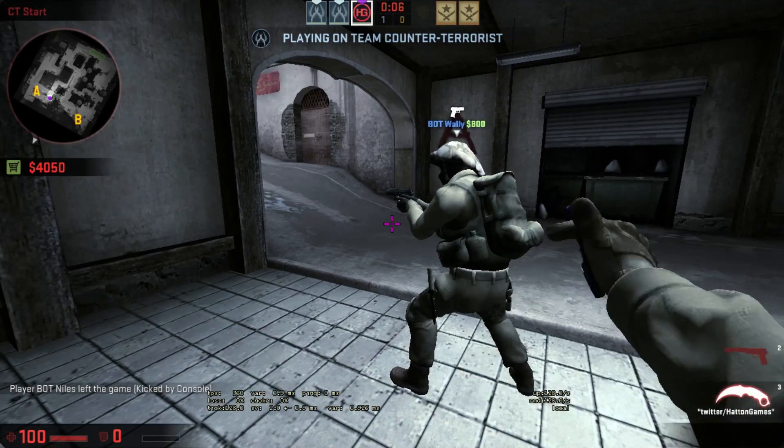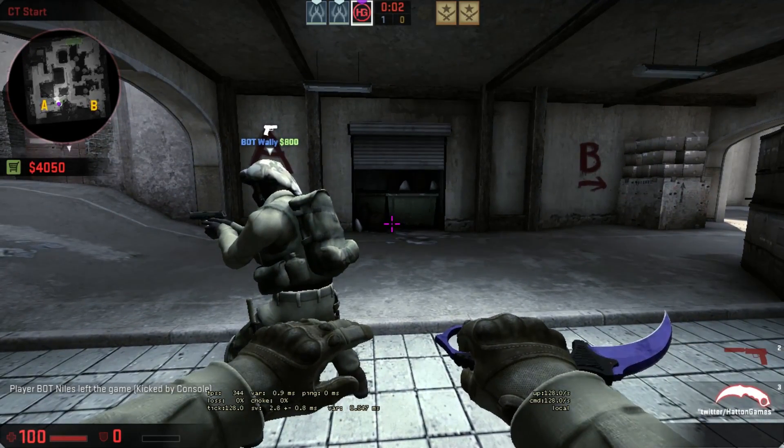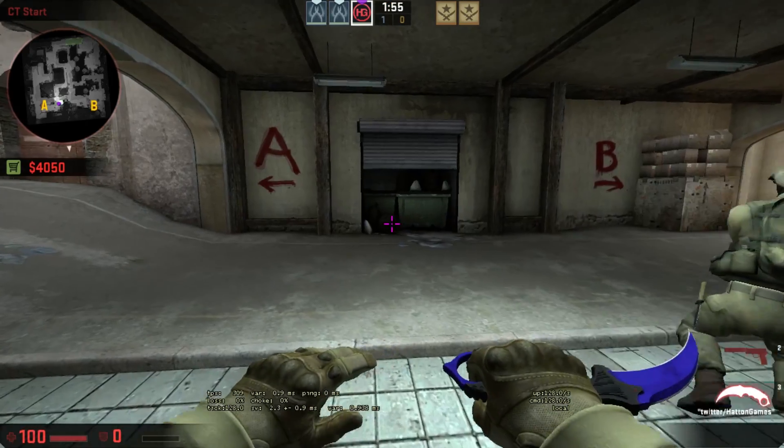My HUD has a full scale of 1, a red colour theme to go with my logo, as well as the net graph values positioned in the middle with the font size set to small.